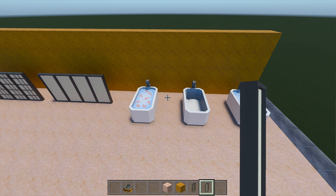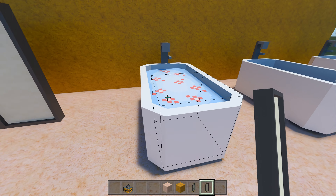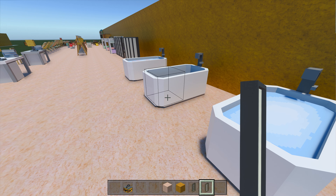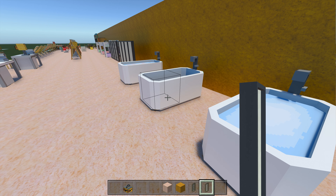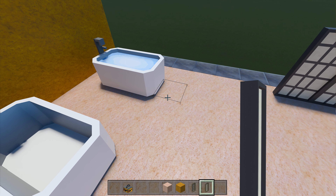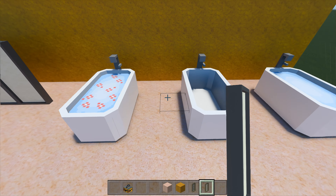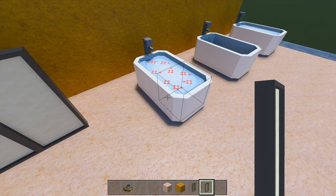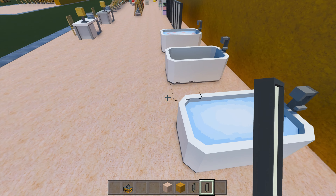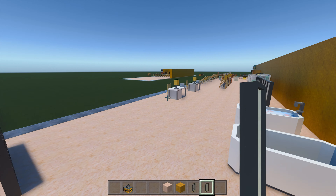Three baths: one with water and petals in it, one completely empty, and one completely full. I do like the baths — really nice. I wonder if the creator is going to make a toilet and sink to go with them. It would be nice to have a matching sink with a similar design, and maybe a toilet as well, so you could have a full bathroom set.